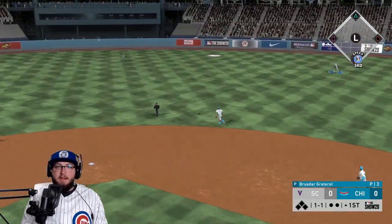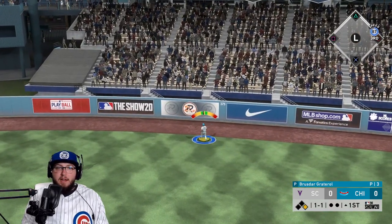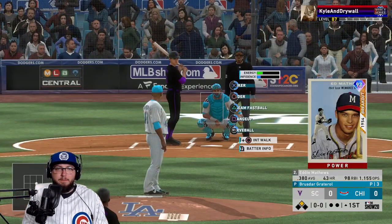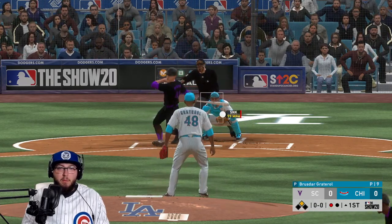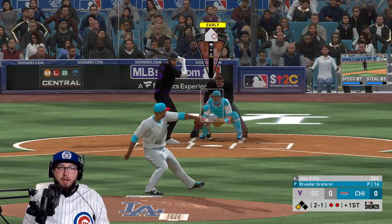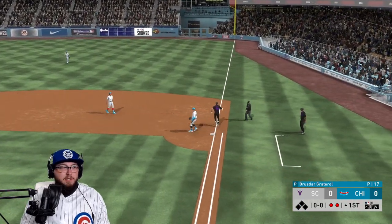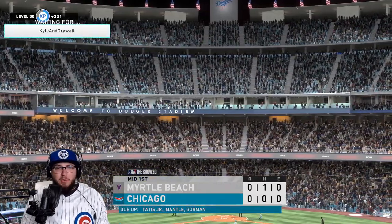I go slider in the zone and he tattoos it to right center — it's gonna be off the top of the wall. So we throw a slider and he destroys it. At three and two, don't walk him — we get a strikeout. I don't want to face Gallo but I can't walk him. We get out of the inning.